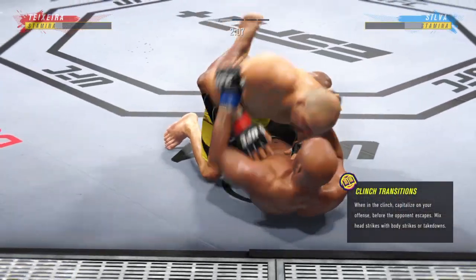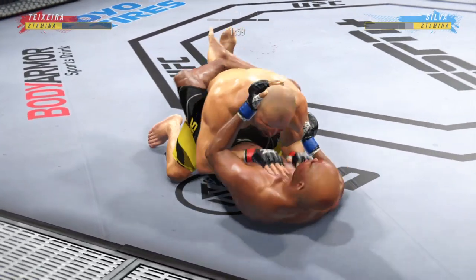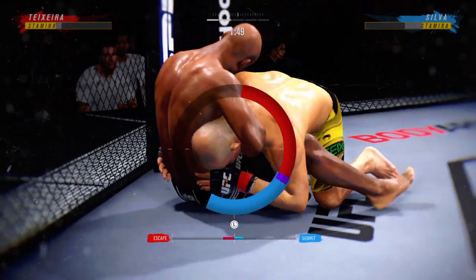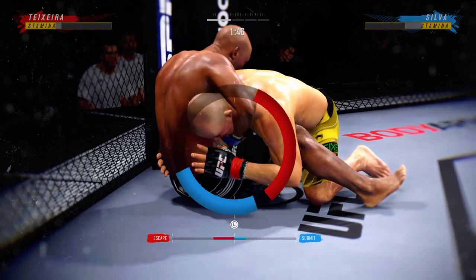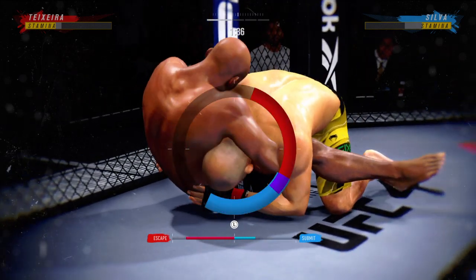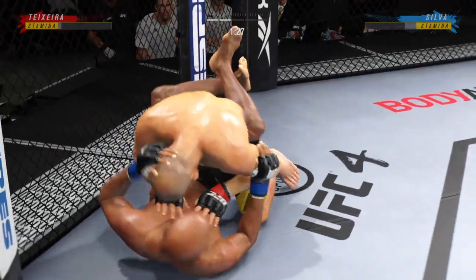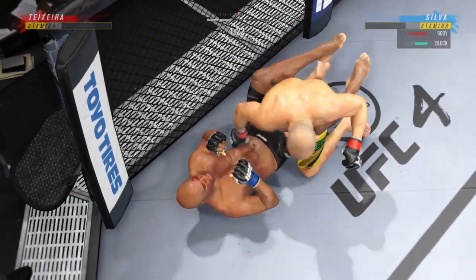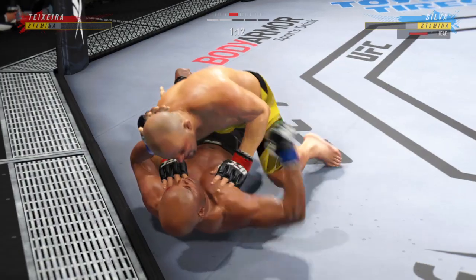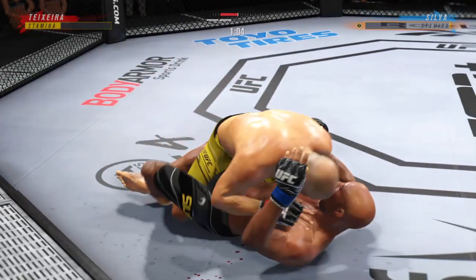Now we're going. The bottom fighter may be looking to hip escape. Closed guard. Guillotine attempt now — looks as though he's got the neck. That's a guillotine. Nicely done. He lands the right hand. There are few things more fun to watch in mixed martial arts than these transitions and scrambles on the ground. High-level grappling can really be entertaining.